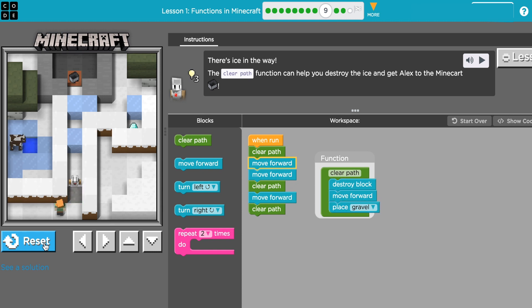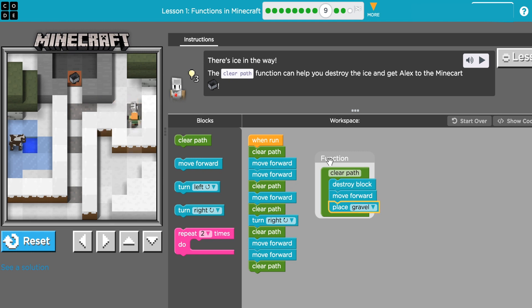Go ahead and run it. I want him to get my diamond like always, so from here I'm going to have him turn right and then clear this path, then go forward two more times and break that other brick. I'll reset it and run it, using my arrow keys to follow him. I'll get my diamond, get my mine cart, and I'm good to go.